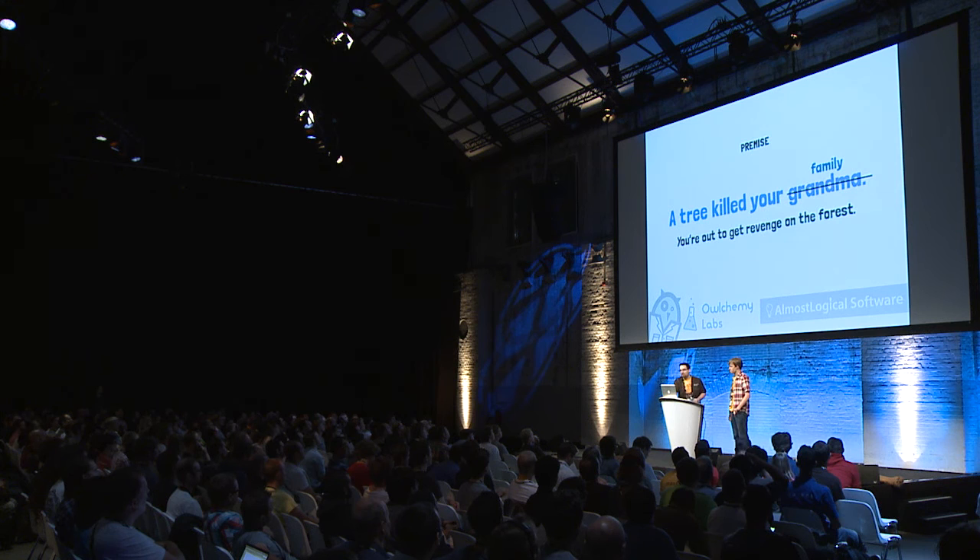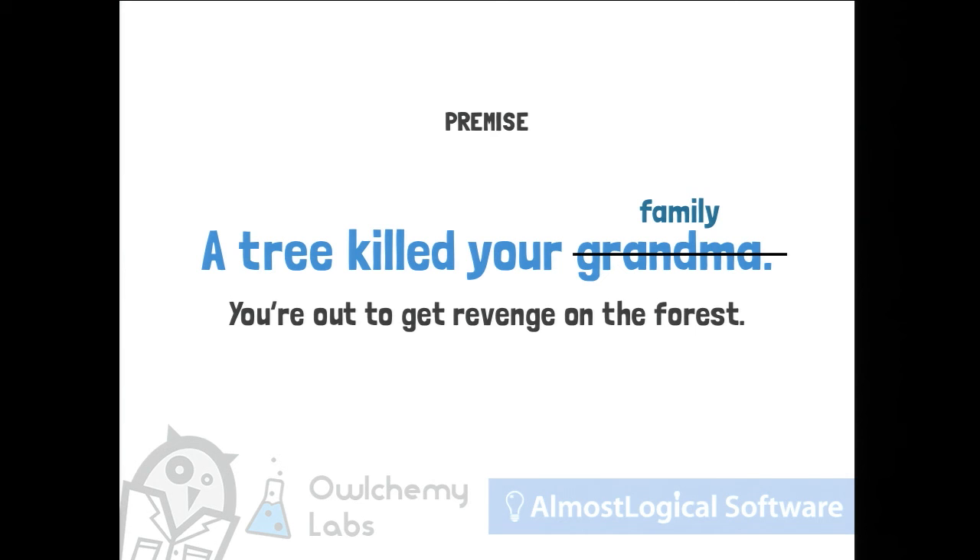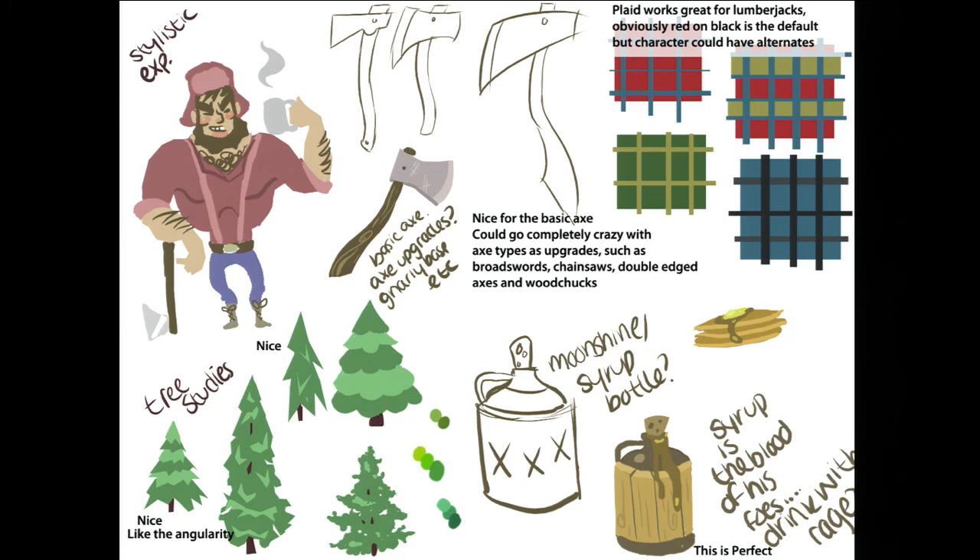Our games — we like to start out with a really hilarious premise and an idea for a style of game, then start prototyping and finding fun from there. So our concept artists got rolling on some lumberjack concepts: a lumberjack drinking coffee smugly, moonshine, maple syrup, plaid — all the ingredients of a great lumberjack game.